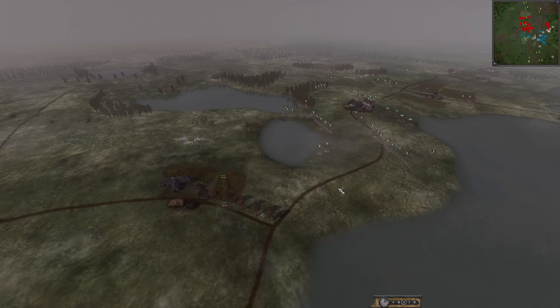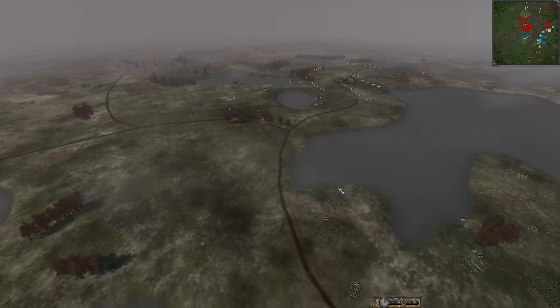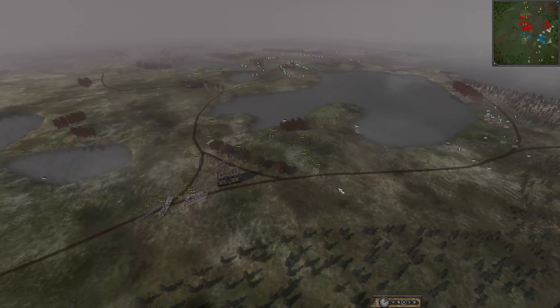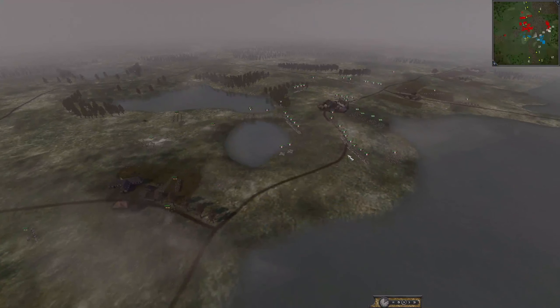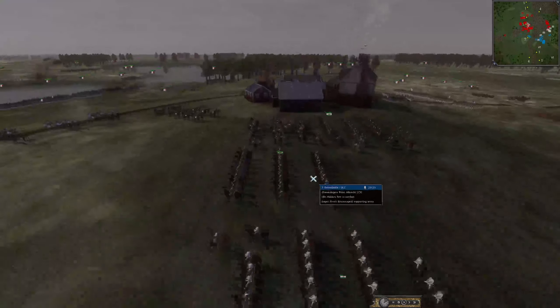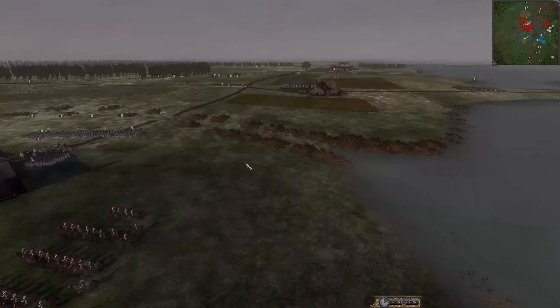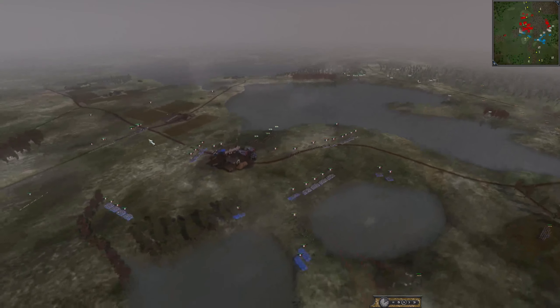Bernadotte still had 1,400 but has lost a decent chunk, so there's definitely a numerical difference on the field today. I'm interested to see what the Imperials do with that difference — they probably have quality on their side and are biding their time. Bernadotte actually got a decent chunk of his cavalry away, so he's not fully out of this fight. The losses may not be as severe as previously thought.